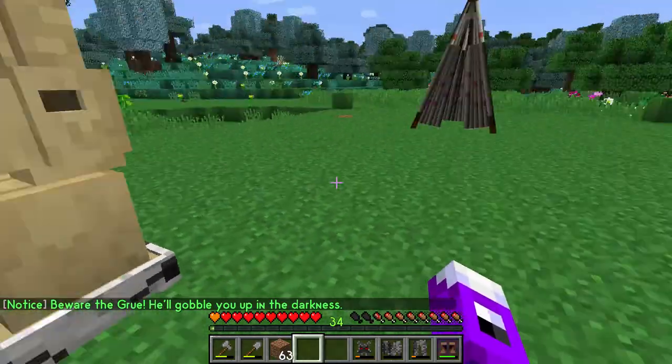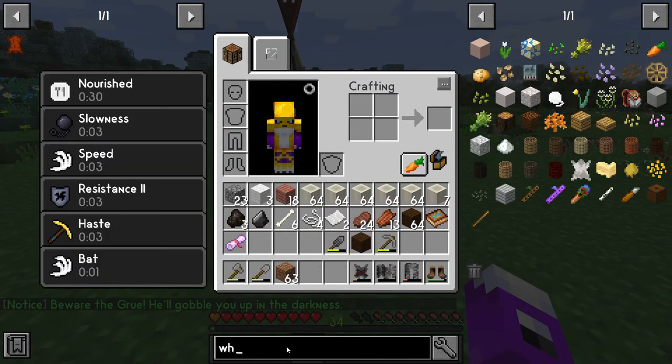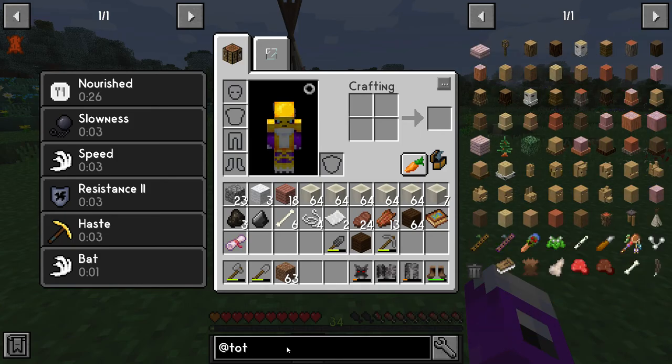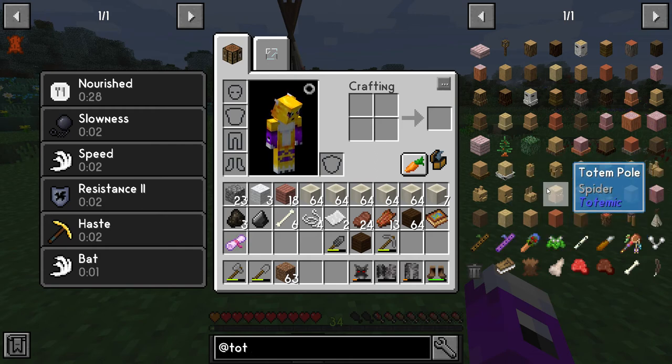I thought long and hard about what I wanted to make our totem building be. Usually whenever I'm making a building related to a specific mod, I try to choose a block from that mod pack. And I was just looking at these different totems, thinking to myself, wouldn't it be cool if we built an entire totem building?